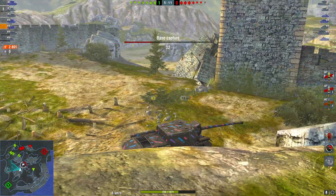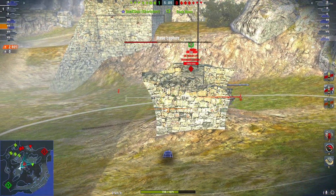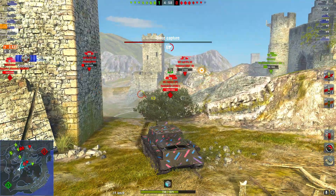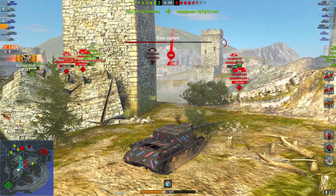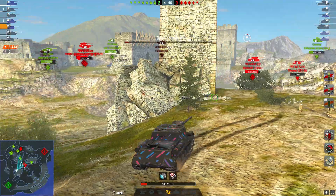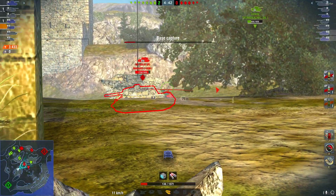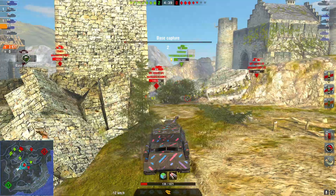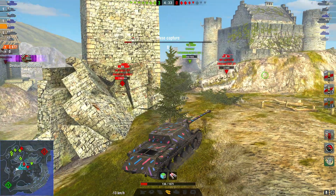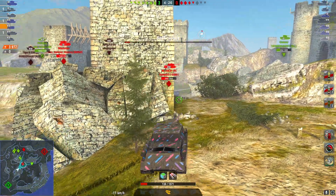We are in a bit of a sticky spot right now — they are capping the base. While this thing does have decent gun depression, it doesn't really have that much, so you have to be careful. We're getting blind shot; it's not the YAG so it's got to be the 50-41, and we escape with our lives just in time. It's kind of tricky — I can't poke far enough to get gun depression really. I can see by taking a look that the 54 is probably still camping that part of the bush.